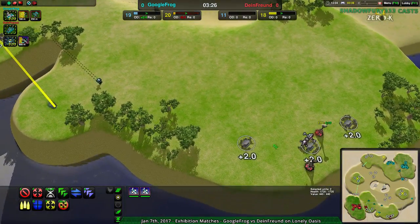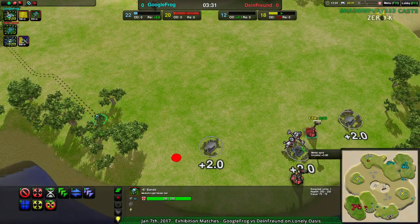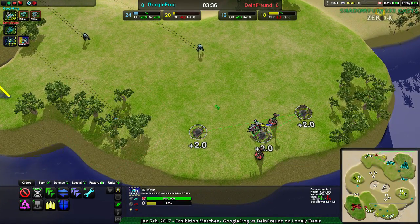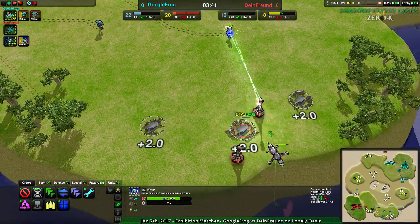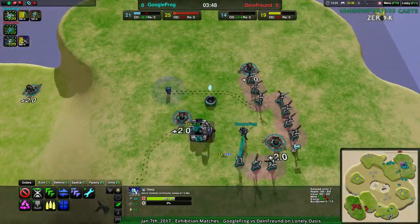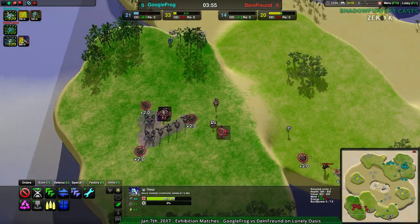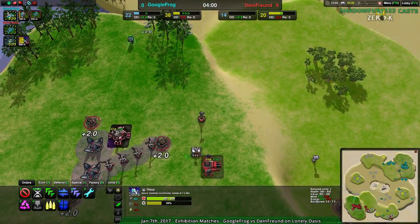They were about a second away from being detected and shot down. Now the wasp at least has the lotuses going off — it's not great because the vandals are coming in. Google Frog is going to be able to get rid of the lotus or the wasp. The lotus is a problem, but the wasp is having a hard time. Now the banshees are going to have another hard time because the razor is already set up — Google Frog is set up for defending against the small air force.